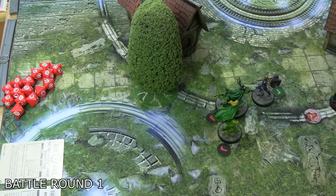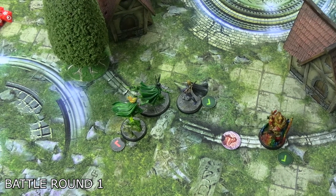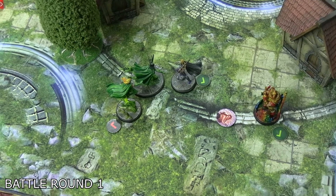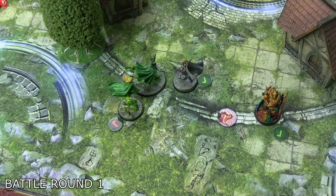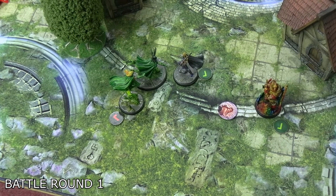Hela activated and used her second action to move up, but from her starting position she spent her two power on Claimed Soul — a range four, five dice mystic attack that places a claimed soul token on Valkyrie if it deals damage. The initial roll wasn't great with two successes, but Valkyrie's defense roll was two crits and a wild. She's doing very well at being survivable, purely based on luck.